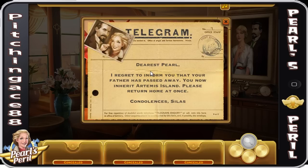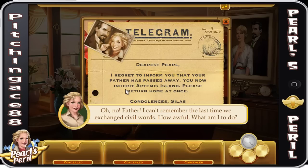It kind of puts you through the game — more of a gaming type feel. Oh no, father. I can't remember the last time we exchanged civil words. How awful. What am I to do? My dearest Pearl, I regret to inform you that your father has passed away. You now inherit Artemis Island. Please return home at once. Condolences, Silas.